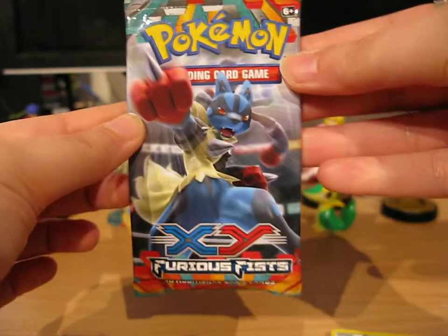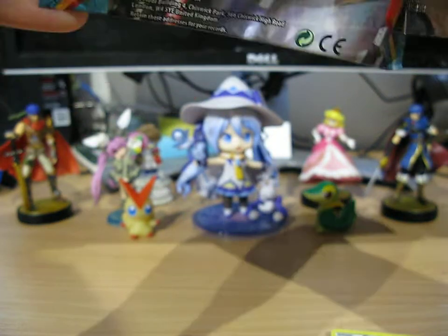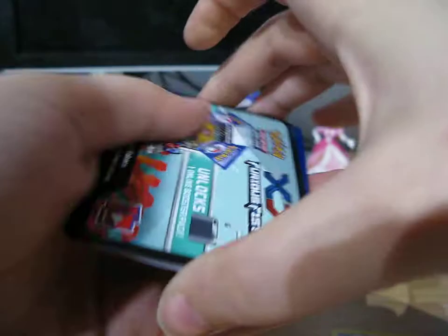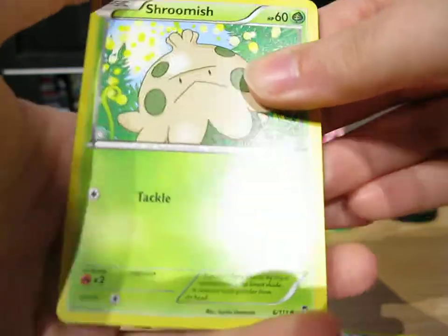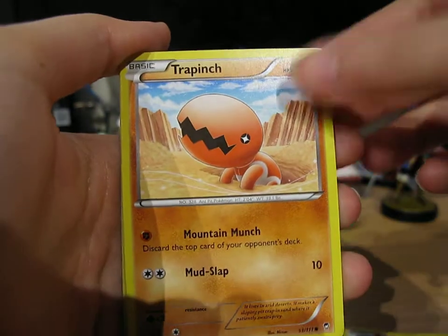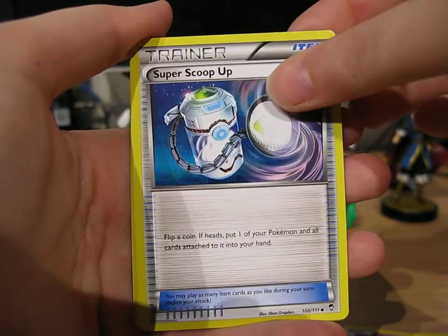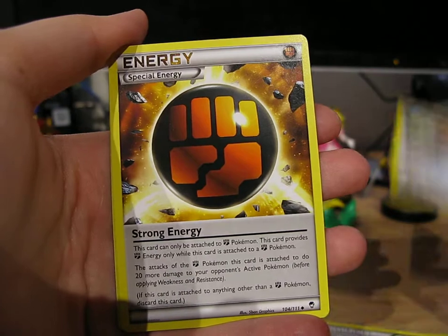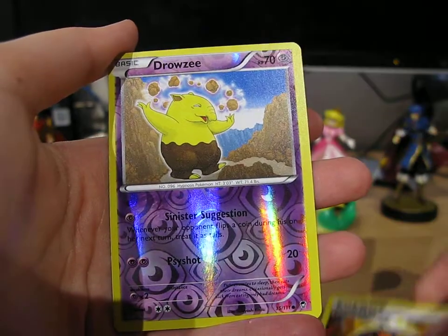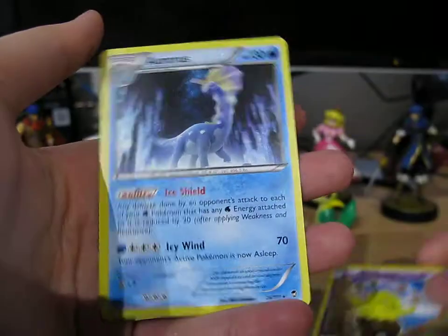Let's get into the next pack with Mega Lucario on it. This one starts with Shroomish, Clefairy, Trapinch, Scroopy, Shelmet, Super Scoop Up, Watchog, Strong Energy, Reverse Drowzy, and the rare is Aurorus — non-hollow rare.